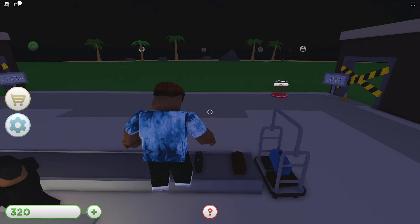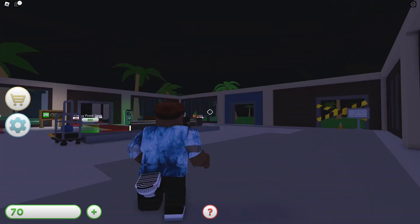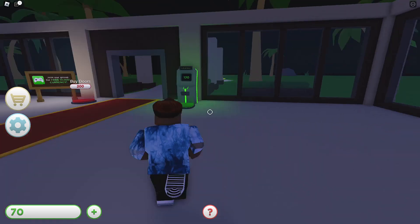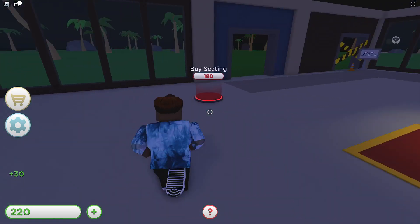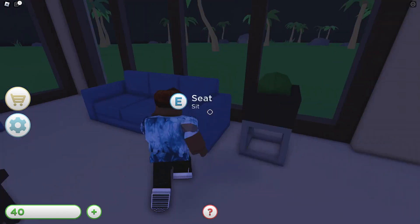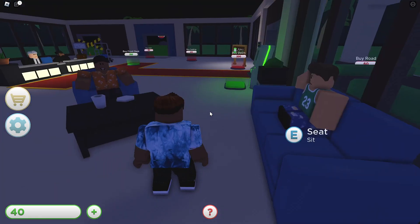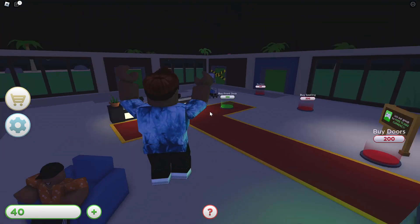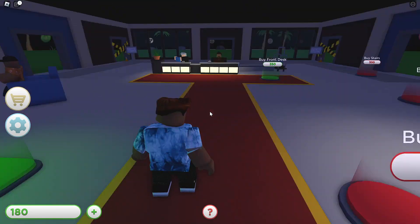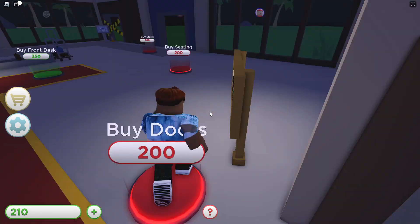Now we have 240 and 270. Now we can buy some more walls. Now all we need is a roof. 120 dollars to collect right here. We can see — we have some other people right here. We still don't have enough, we need money. Buy doors.